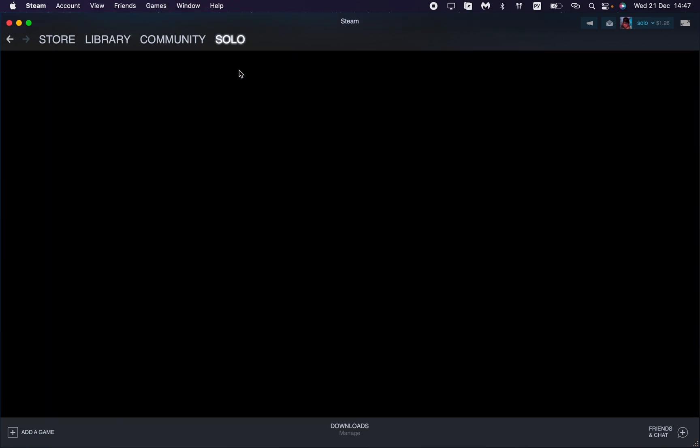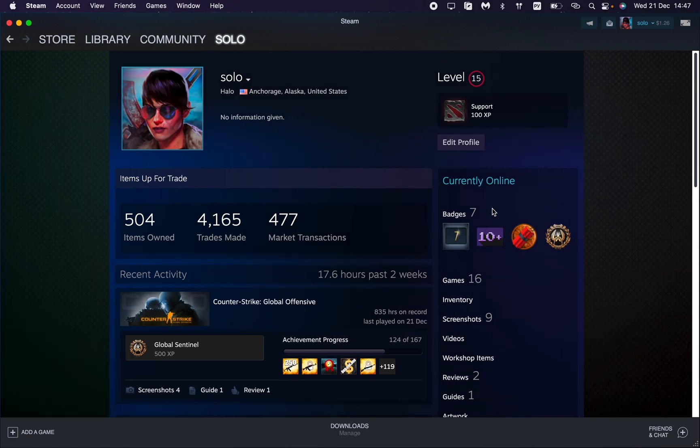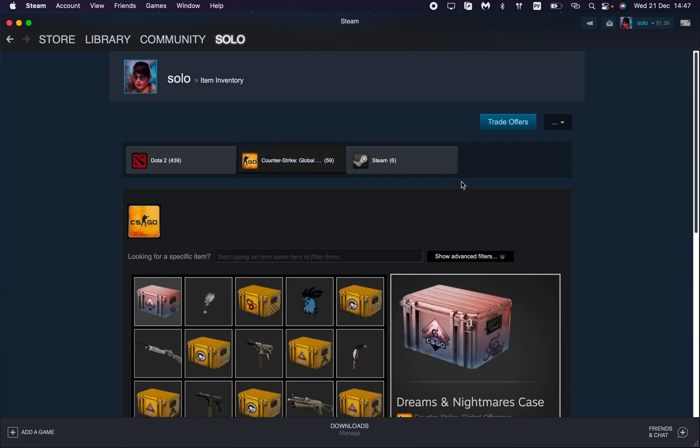After that, we need to open our profile right up here — this is our profile page. After that, we need to open the inventory. This is our inventory; it looks like this.